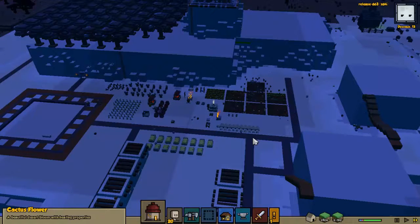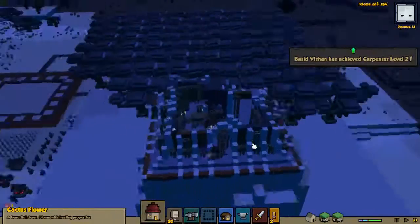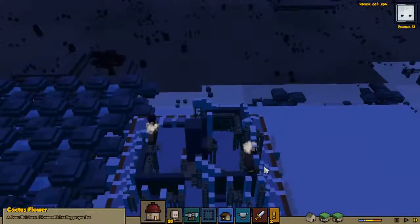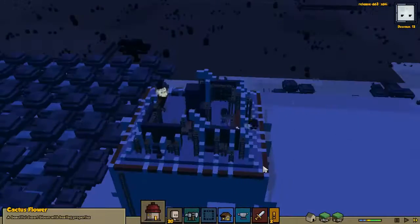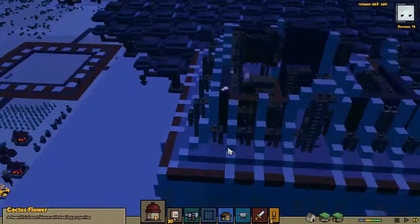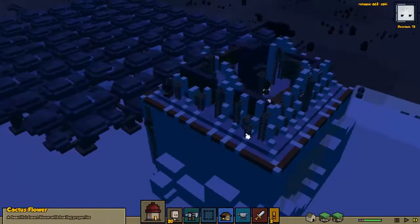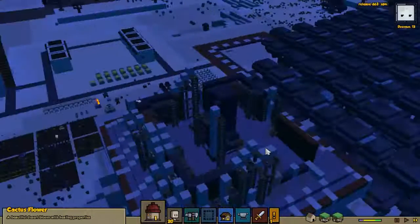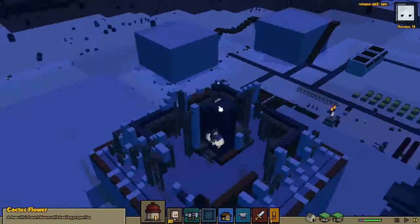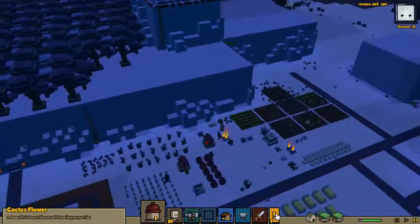Welcome back everybody to more Stonehearth here on Additional Pylons Games. We're continuing our playthrough with the town of Guar Haracho, and it does seem that our speedy tonic that we used at the end of last episode is working decently well - we don't have any hearthlings stuck on the walls. We have massive amounts of scaffolding going up, hopefully we can get rid of it later, but the central tower pillar seems to be going up nicely with plenty of workers.